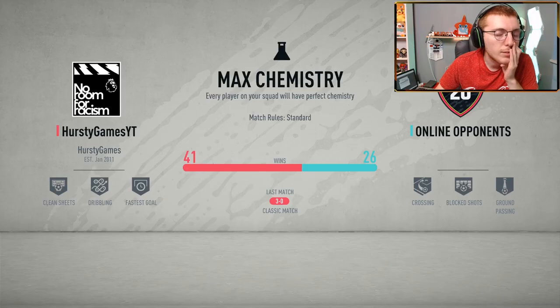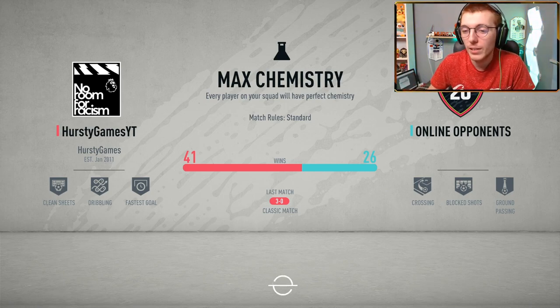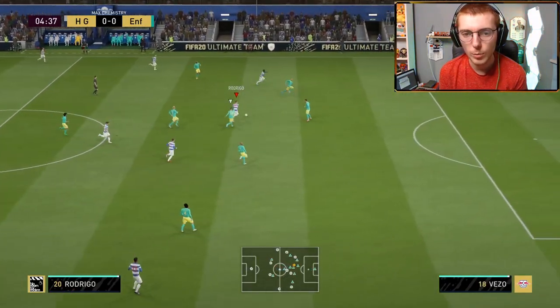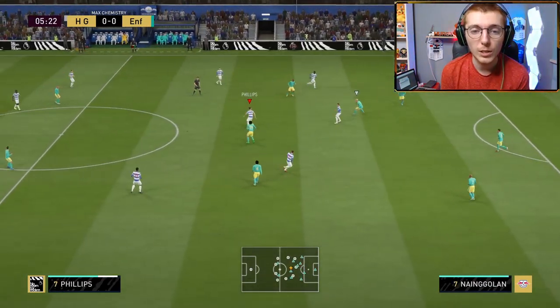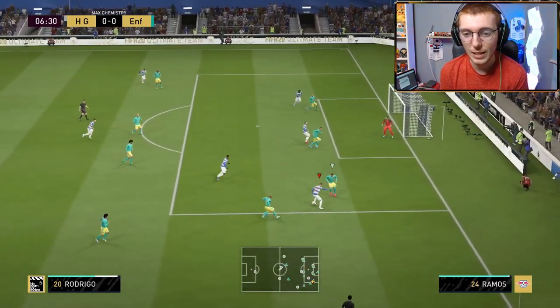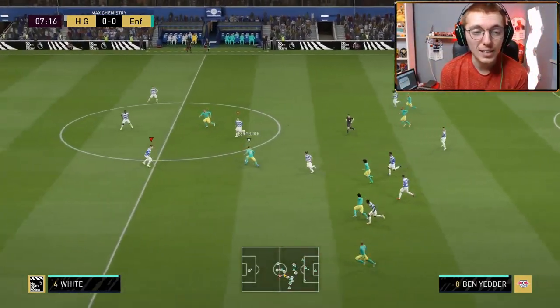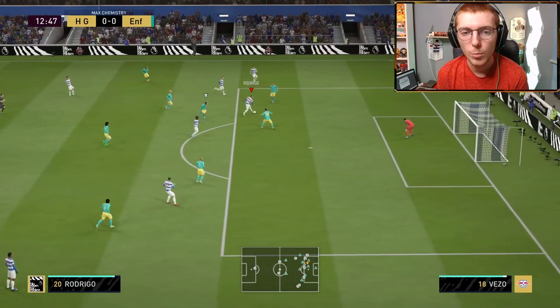I'd been searching for about 20 minutes and couldn't find a game on standard, so had to play max chemistry — but everyone's on 10 chem anyway. Phillips plays the ball up to Rodrigo — really good pass. The pass back wasn't quite right, but again the positioning from Rodrigo is fantastic, making some really good space. Rodrigo outmuscles what I'm assuming is Moments Roberto Carlos. It's just — I like his card already, it feels like a good striker.